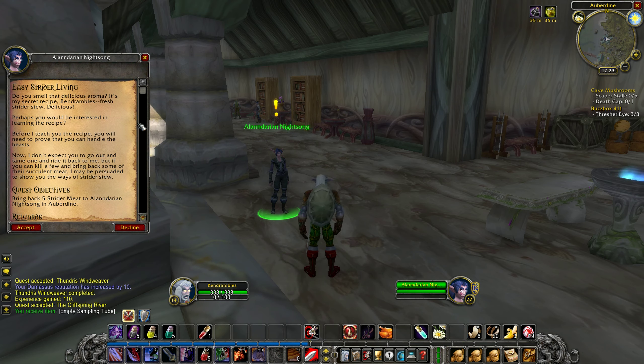That was how I ended up finding the Firbolgs down to the south — I was looking for humanoids to kill for linen so we can get our First Aid up. We also now have the second rank of Herbalism, Journeyman, so we can go up to 150. We had actually hit cap at 75 and I had not noticed. I don't know how long we were like that, but I hope it wasn't for very long.